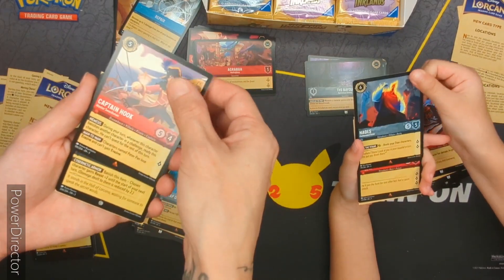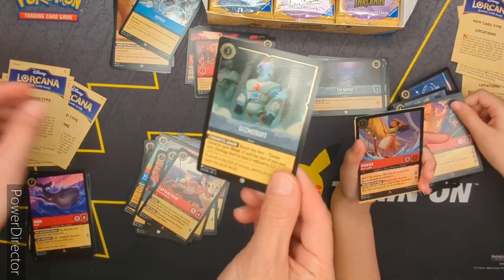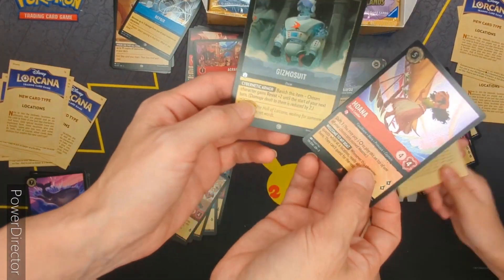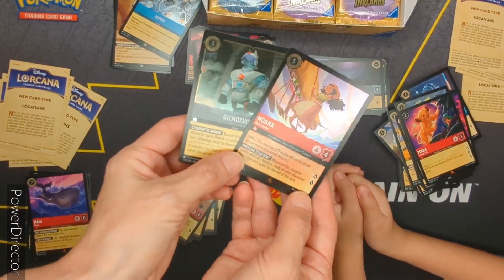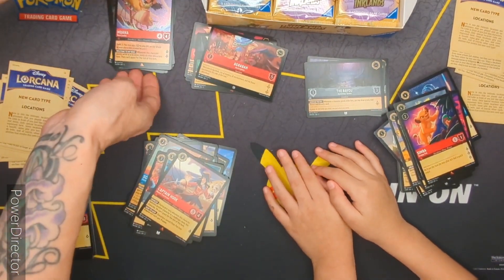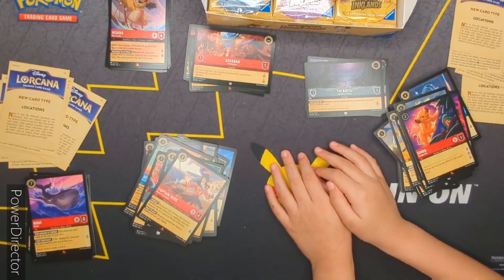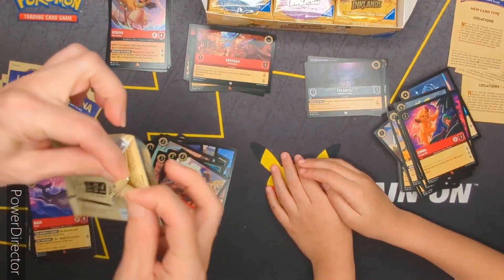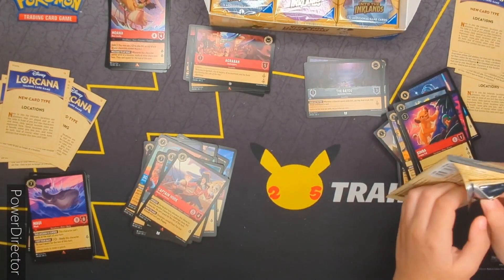Captain Hook — he's cool. Simba, he gets more suit. Moana. He got Moana. Moana. And he gets more suit. Moana.